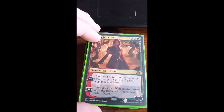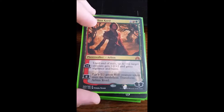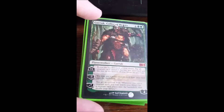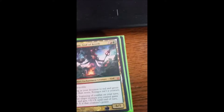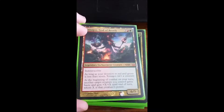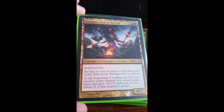Now for planeswalkers: we have Arlinn Kord who flips over — she's basically here to give creatures Vigilance and Haste. Garruk lets me put creatures directly into play or search for them. Xenagos is an alternate commander — I don't think he's as good as Mina and Denn just because he can't ramp, but he pretty much doubles a creature's power and toughness and gives it Haste.